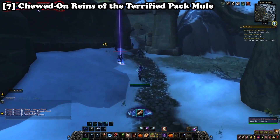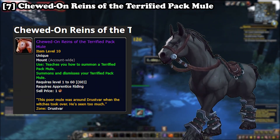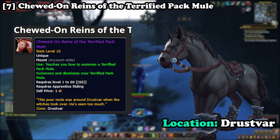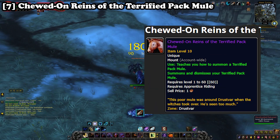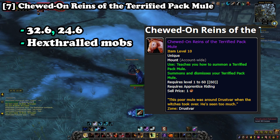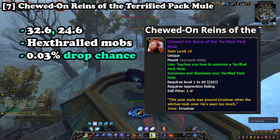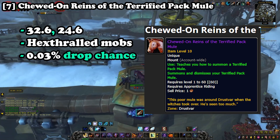Finishing off the list at number seven is the Chewed On Reigns of the Terrified Pack Mule. Head back to Kilterras and over to the zone of Drustvar. It is a zone-wide drop, but some areas are better due to mob density and respawn rate. Make your way to coordinates 32.6 to 24.6 and slay the Hex Thrilled mobs in the nearby area. At a 0.03% drop chance this mount is incredibly hard to obtain, but the price reflects this and it can sell for a decent chunk of gold.